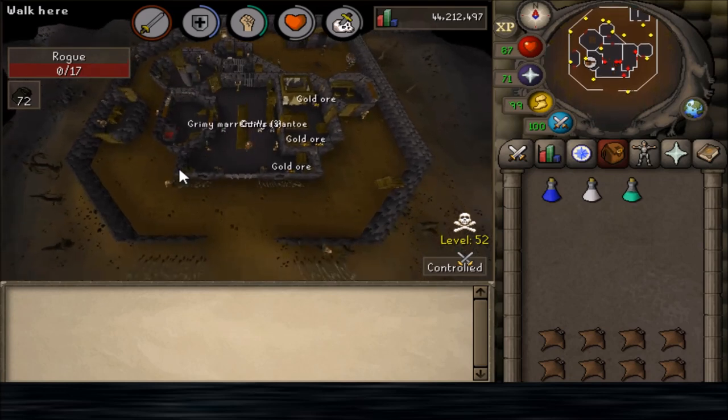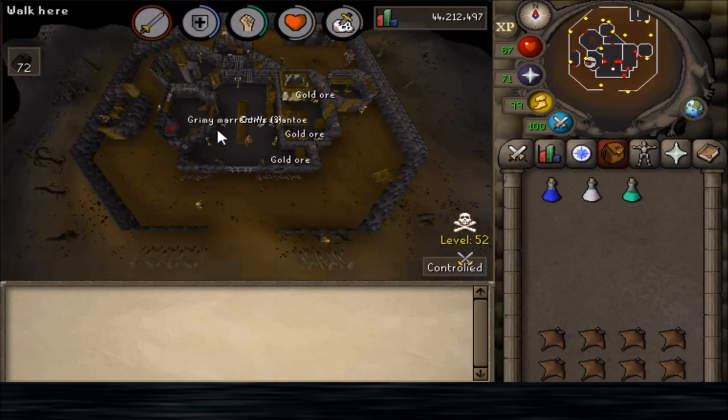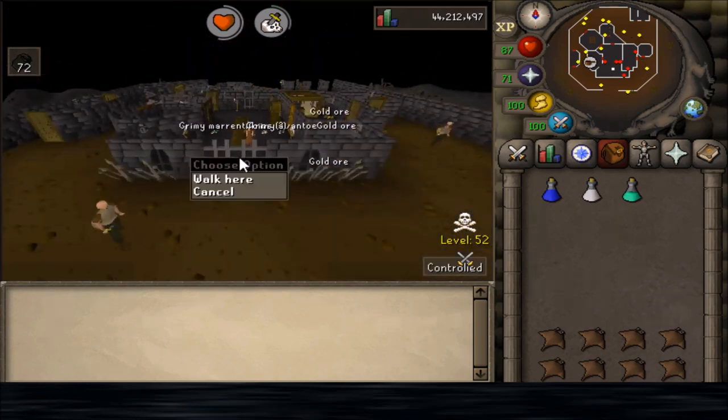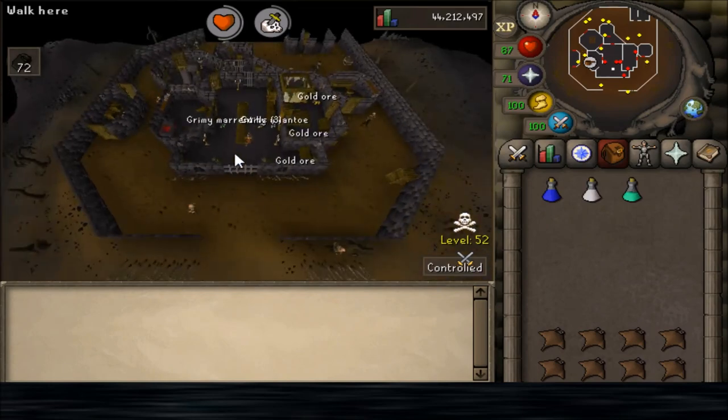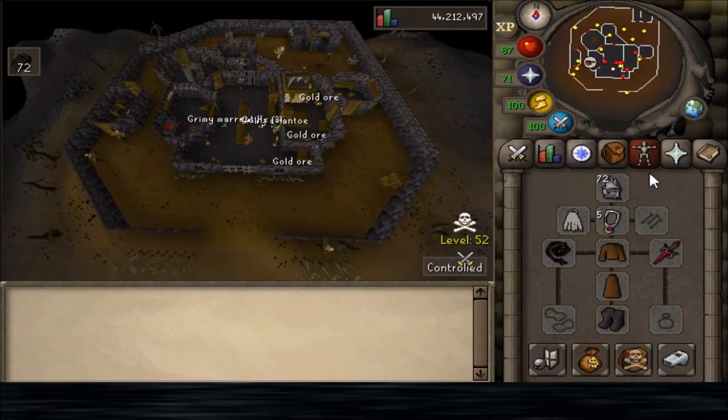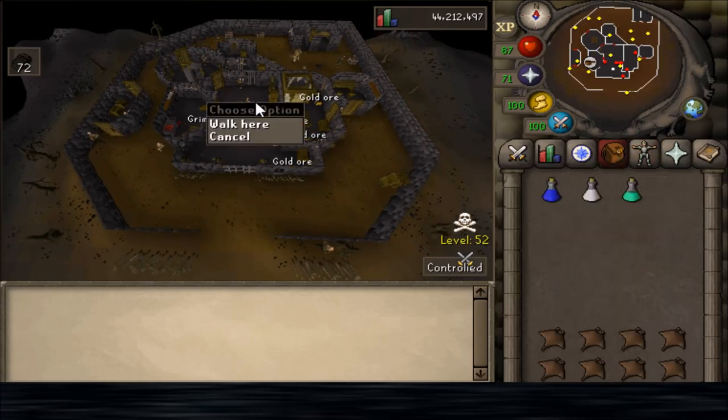The one downside to this place is obviously the PKers, but there is also the Chaos Elemental boss, who will venture within the castle itself, and he can attack you through this gate right here, even though you cannot escape through it or exit this gate. When he attacks you, he can teleport you or unequip your items, which kind of makes it annoying.